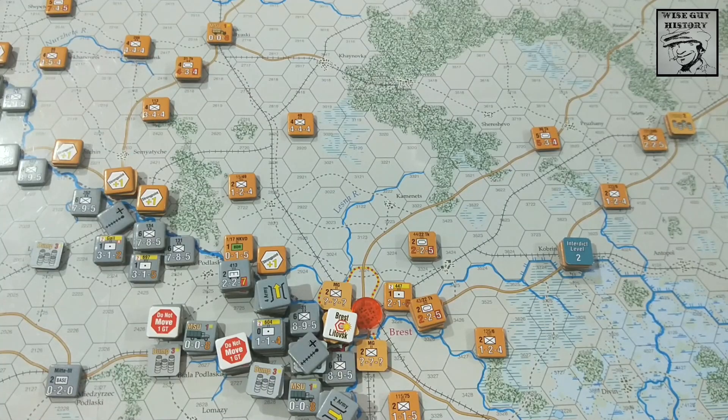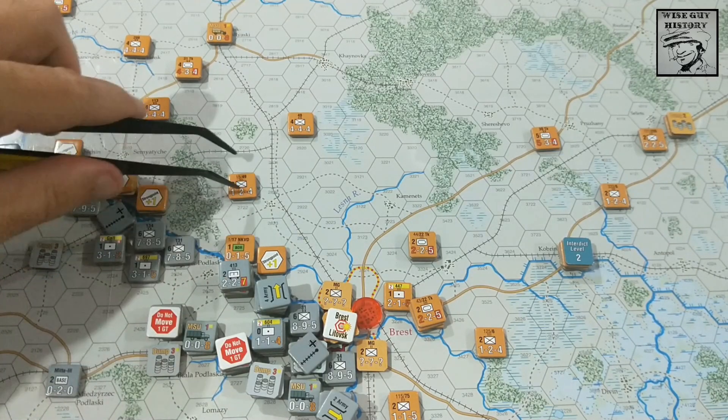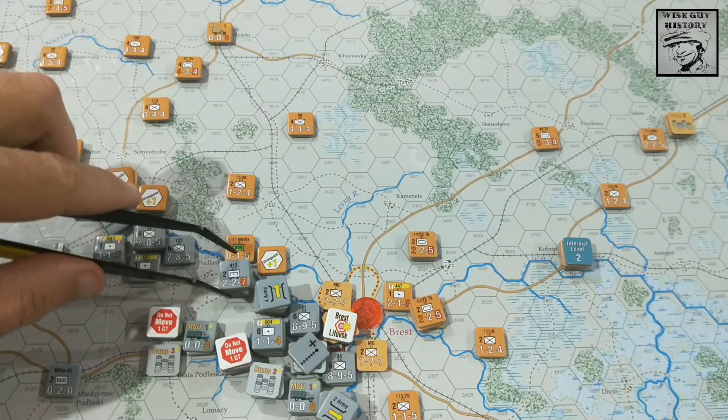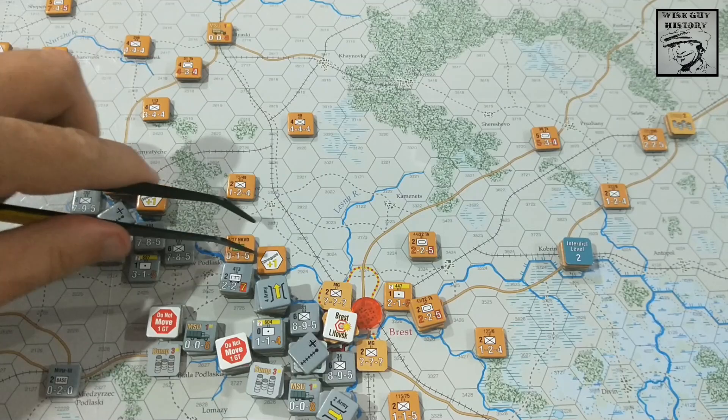When you succeed in overrun, the active player - in this case the Axis - gets to decide where those Russian units retreat two hexes. It's different to combat retreats. Clearing these two units out facilitates this stack coming through.